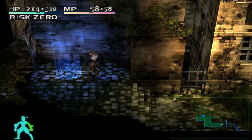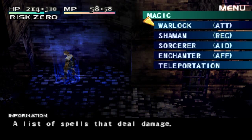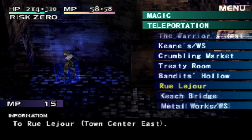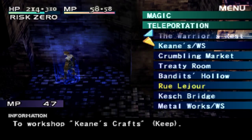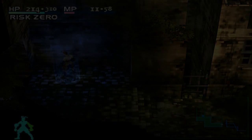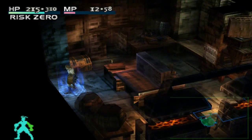Now it's time to use our teleportation spell, which we got from the lich. We can use it at any magic circle to get to another one. This time we're going to go to the King's Workshop. It costs MP and that's not a problem.